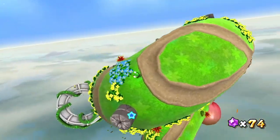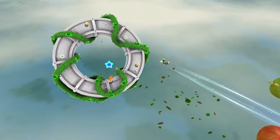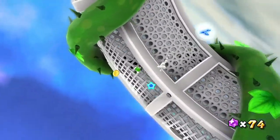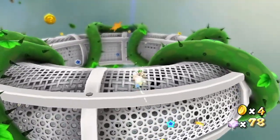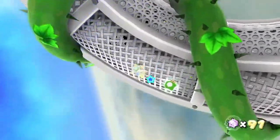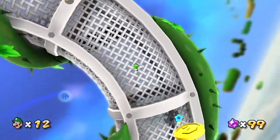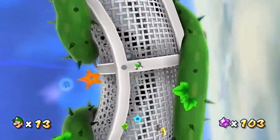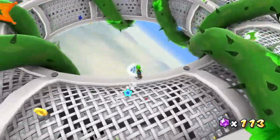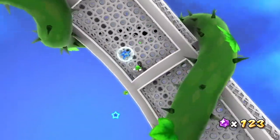That gives us another launch star over here. We can actually end our flight early to land on this metal structure using the pull stars. If you pull yourself to this planet, we basically just have a bunch of optional collectibles — coins, star bits, extra lives. It's a really great way to get star bits pretty easily. It's also very disorienting, so I'm not entirely enjoying going around this structure, but it's a very good source of rewards.